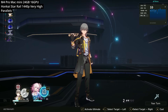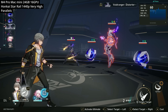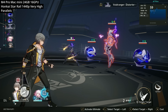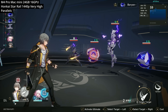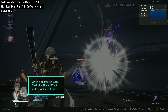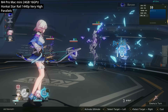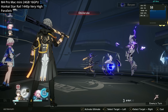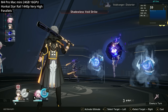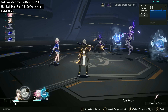Parallels supports games running up to DirectX 11, which Honkai Star Rail uses. With enough system resources like 24 gigabytes of RAM on this M4 Pro Mac Mini, you can brute force limitations and play exclusive games. Gameplay was pretty seamless — playing with a controller, we're getting 60 FPS locked at 1440p.